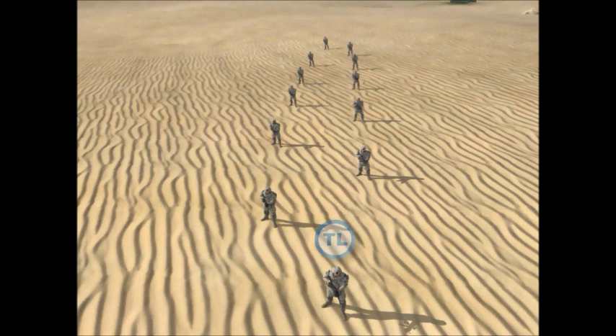To the Lead Fireteam Leader's right is the Rifleman, Compass Man. To the Rifleman Compass Man's left is the Automatic Rifleman. To the Automatic Rifleman's right is the Grenadier. To the Lead Fireteam Grenadier's left is the Squad Leader. To the Squad Leader's right is the RTO. To the RTO's left is the Machine Gunner. To the Machine Gunner's right is the Assistant Gunner.